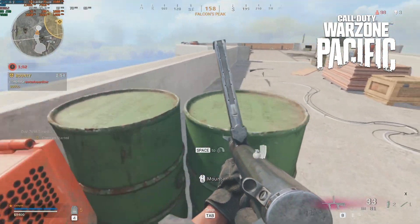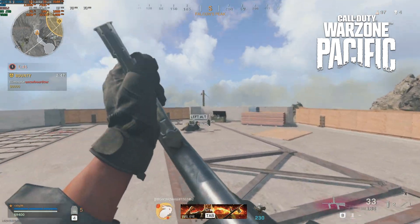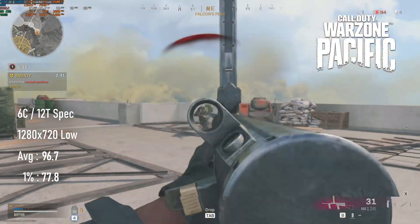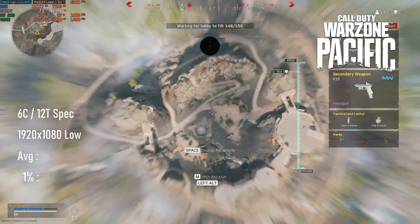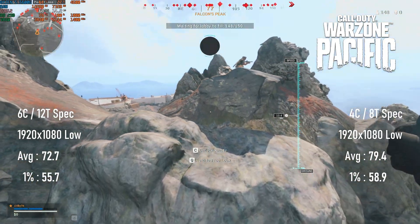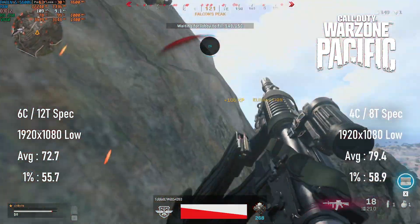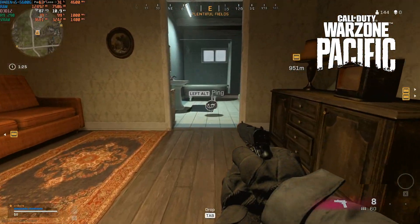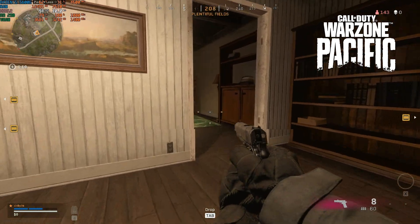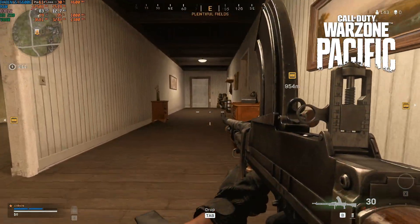I neglected to test Warzone at 1080 in my last video, opting instead for 720 low. This isn't how I play any multiplayer FPS, and certainly isn't how I recommend it, but if you were to do the same with the R9 290, you should see an average FPS just below 100. At 1080, things are still pretty playable, if not quite a smooth feeling overall. Whether you have a newer 6-core or older quad-core, you should see averages between 70 and 80 FPS, and 1% lows in the 50s. This is pretty close to how the 290X scored this time last year, and while Warzone has a tendency to get worse over time, this is one instance where it's actually managed to stay about the same.